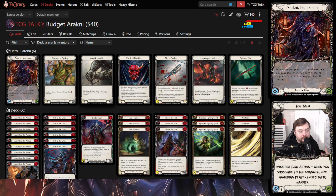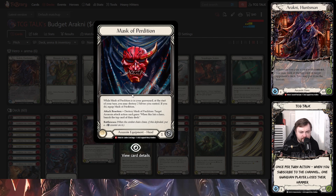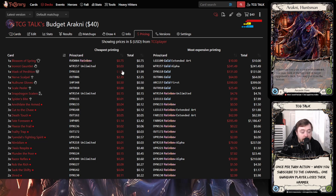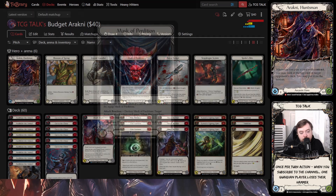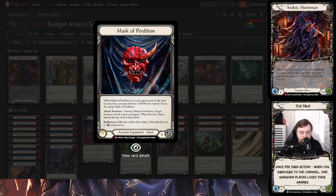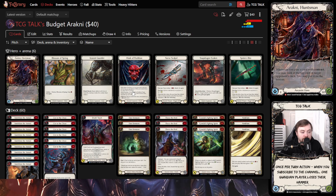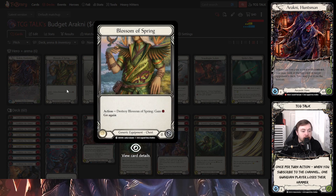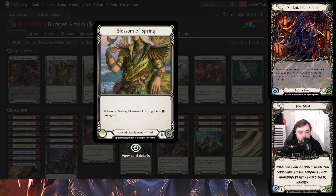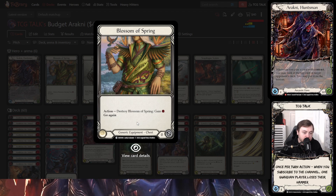Starting with equipment from the top down: the one piece of equipment that's very cheap is Mask of Perdition — about $2. It's nice because it has one block that you can recur with your silver, giving you an idea of what it means to buy back Arachne's equipment. You get that feeling, and it's a really powerful card in fatigue game plans. For the chest piece, normally this would be Tunic — I put in Blossom of Spring, which is basically pennies. It gives you a one-time Tunic activation, which is really nice.